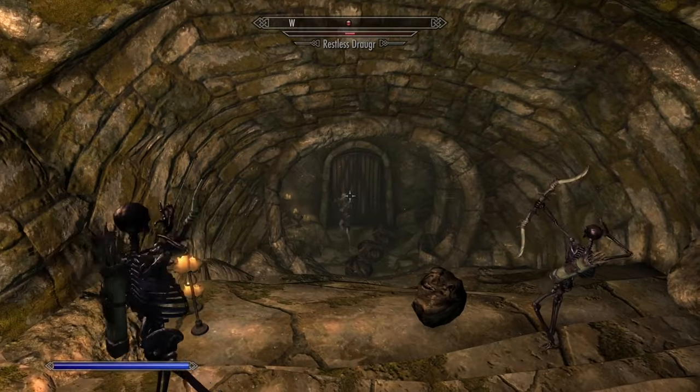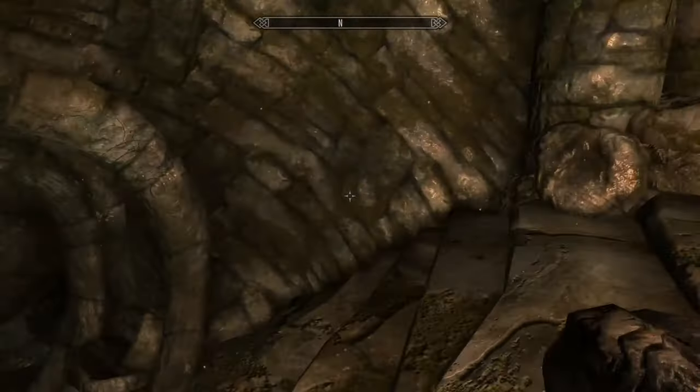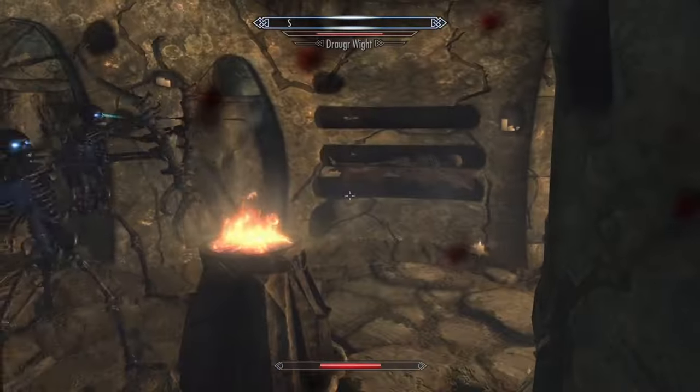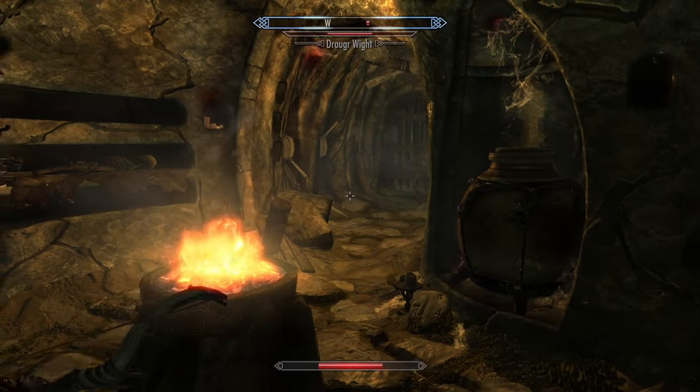The only problem with these guys is that they are pretty fragile. They still have a pretty strong ranged attack, which means they can be used in narrow passes like these in the next clip. As you can see, they are absolutely bullying this Draugr, and he really doesn't seem to want to do anything about it.